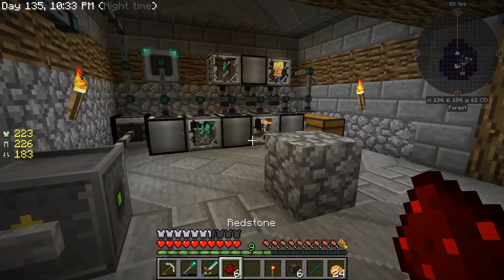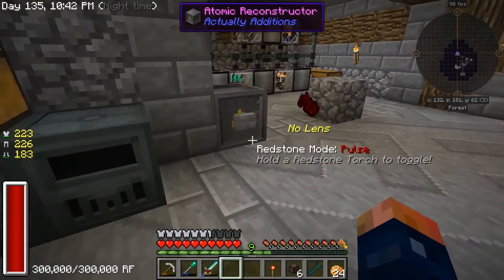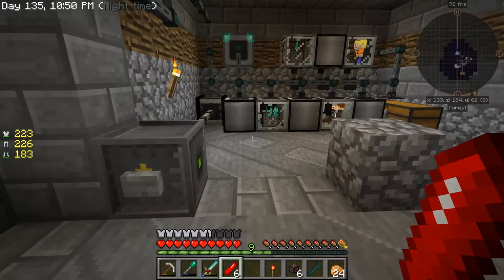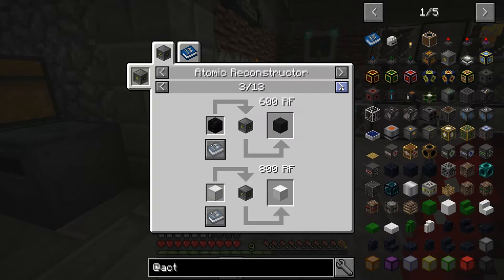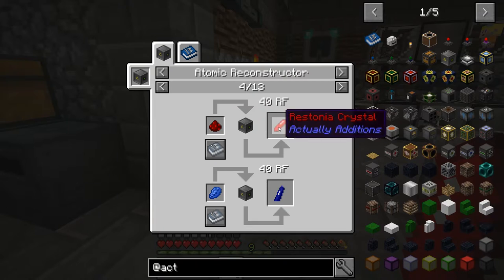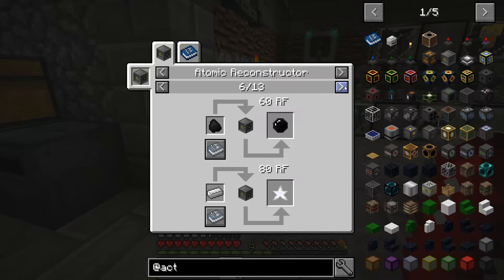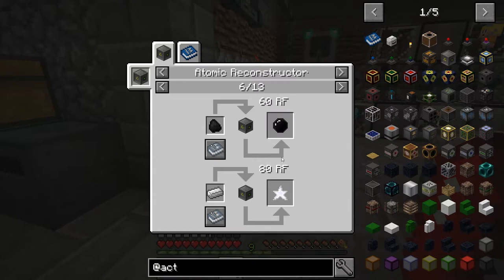It tells us right here that it's going to require 40 RF per transfer - 40 RF every time we convert one of these pieces of redstone. If we place it all down and push the button, as you can see they all convert. Pretty neat! This works with quite a few different blocks. It converts redstone to the Restonia crystal, Palis crystals from lapis, all these different crystals that we're going to need for crafting later on. There's the Void crystal that you can make armor out of because it's just made out of coal and only requires 60 RF per piece.